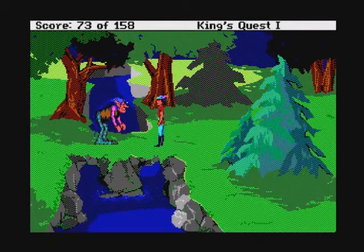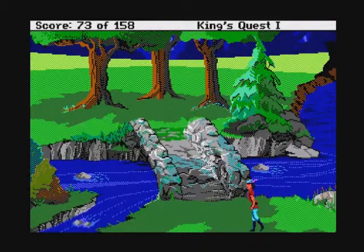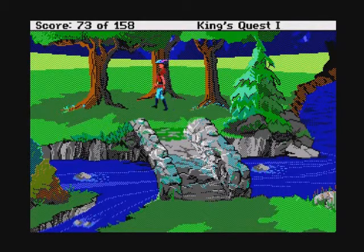We find ourselves back here at the bridge with a troll that just will not let us pass. We're going to have to find a good way to get around it, because we actually need to go that way in a little bit. And he just will not let us go. There are actually a couple different ways you can approach this problem, but we're going to find the best — well, maybe not the easiest, but the best solution.